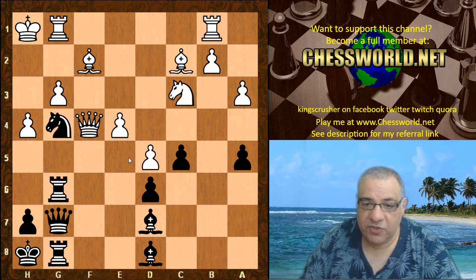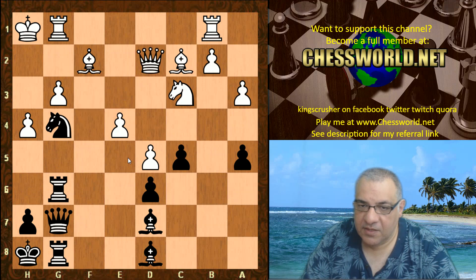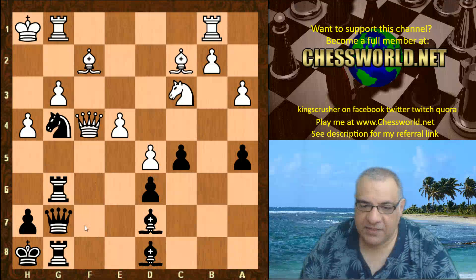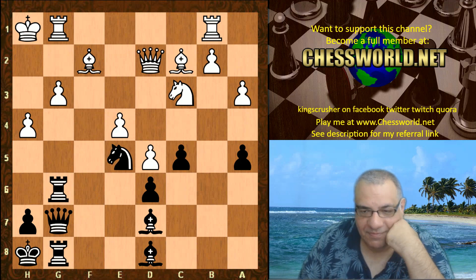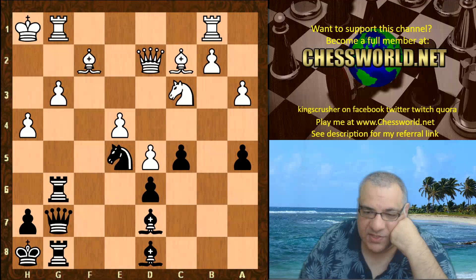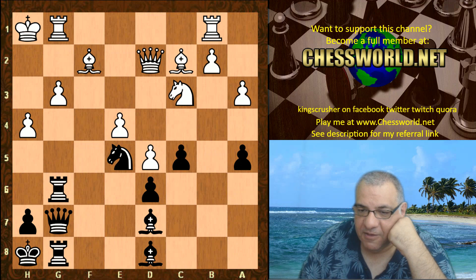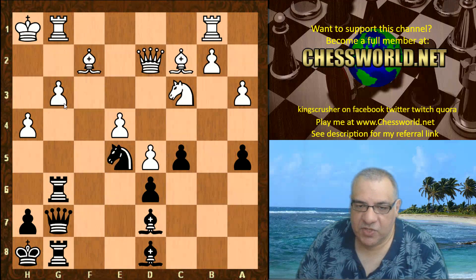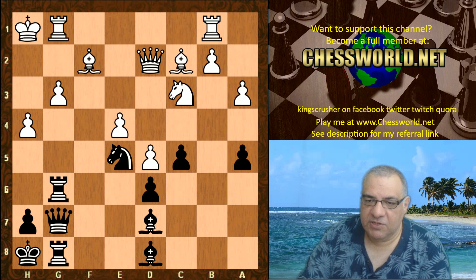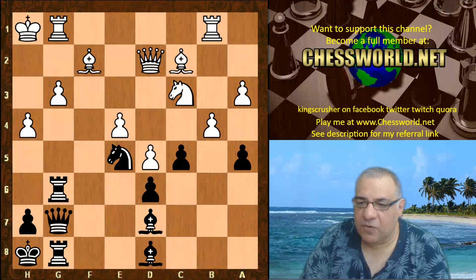You can see the e5 square is now available to black. Knight g4, the Knight just goes into e5. There's also a big threat of Rook f8 to win the Bishop and hit the Queen — there's no time for white to do much. The Queen gets out of harm's way, Knight g5. It's a two-pawn sacrifice just like that, but black's pieces are absolutely optimal — Knights in fantastic positions, treble pressure on the g-file, bishops nicely centralized.